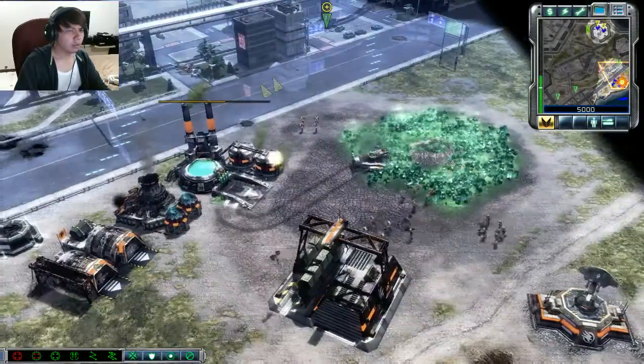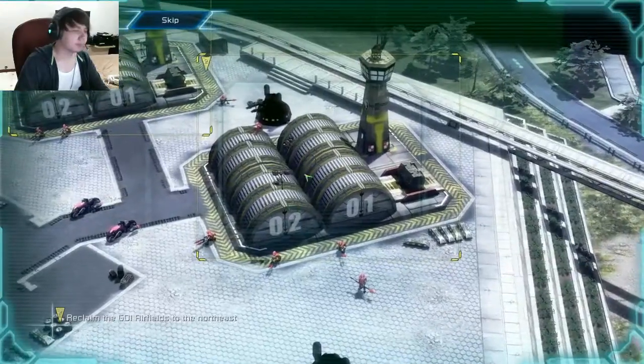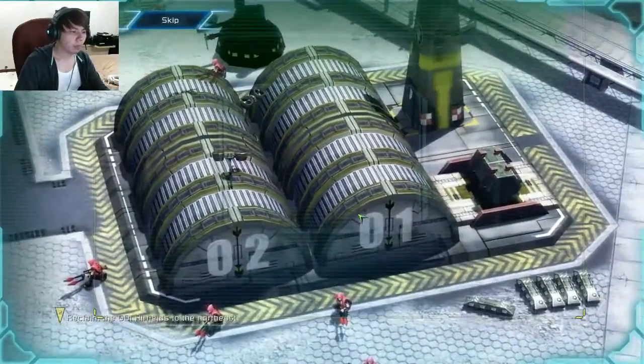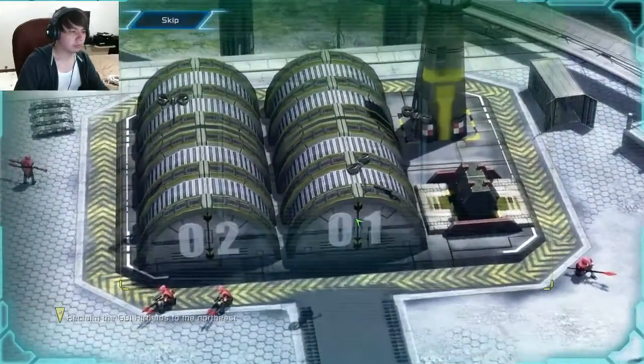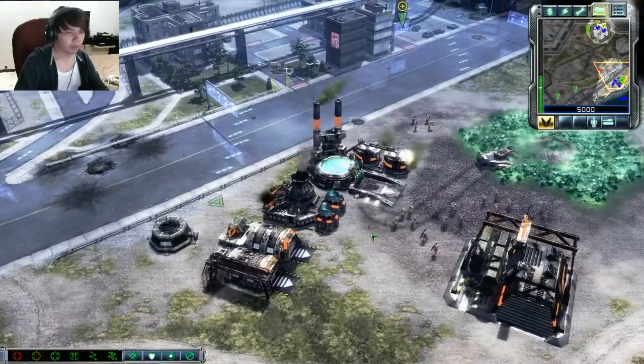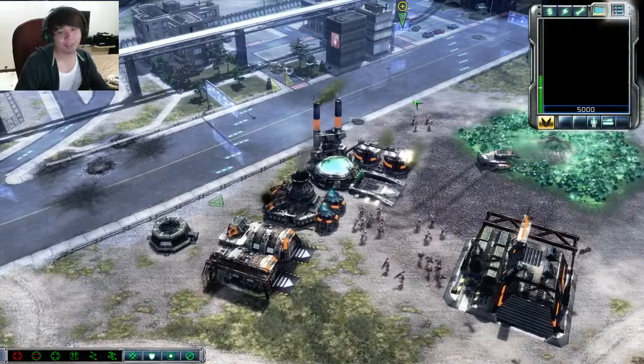Alright, in case you're wondering about Tiberium exposure — Commander, there are two functional hangars left. If we can take them back, the Orca could provide air support for our troops. Like I was saying, I wish I wasn't interrupted. Oh, I guess I'm being interrupted again.